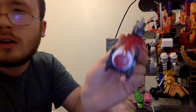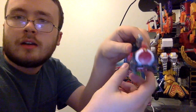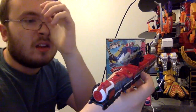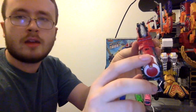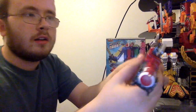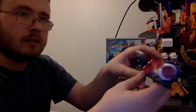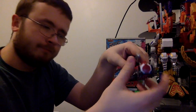The main one — Red Ressha. It's a locomotive. We got this steam engine design, and this is like the main big core for ToQ-Oh.